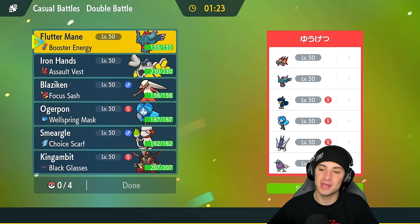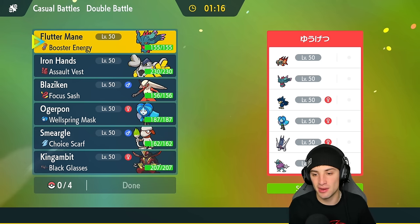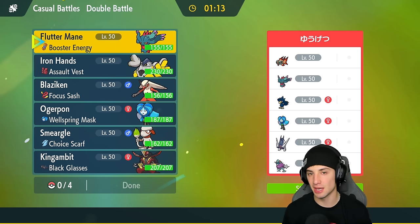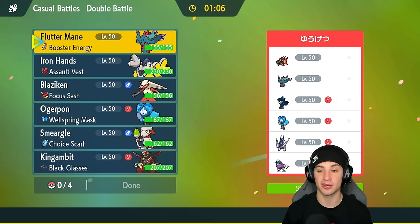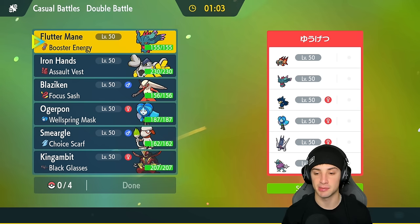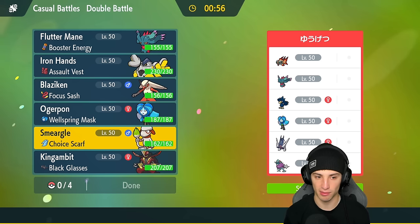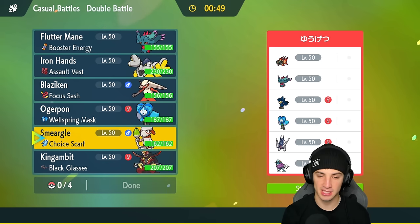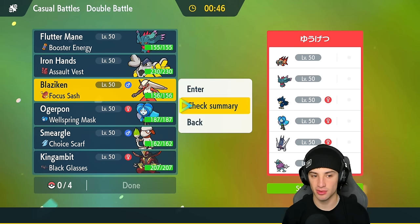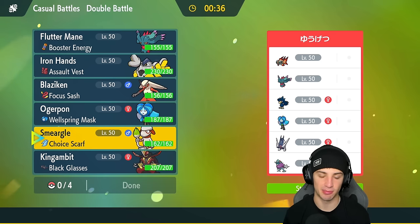Hopping into Match 1 — going up against Murkrow. Murkrow was really strong back in Seasons 1 and 2 but you don't see it much anymore considering Wim Scott, Tornatus, Flutter Mane, Qiu Ogre Pond, Arch Ludon, and Walking Wake are all in the game now. A solid lead could be Smeargle to hand off the Choice Scarf, or go straight into Blaziken and try to set up Swords Dance — though I don't love the Dragon Tera considering fairy moves still hit hard.